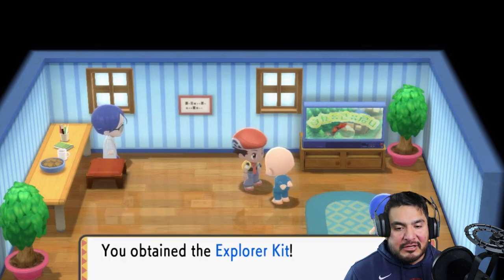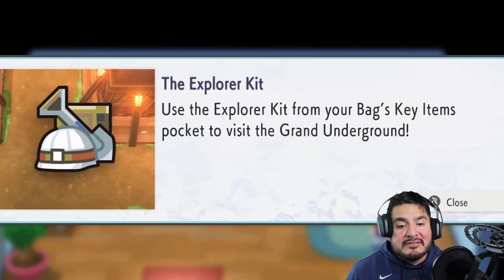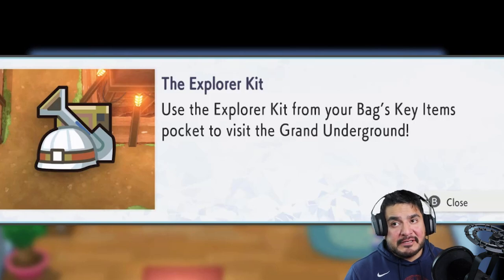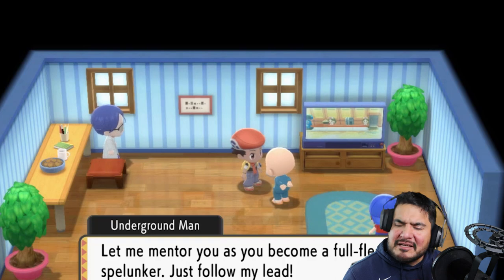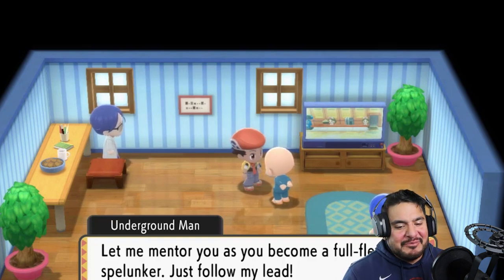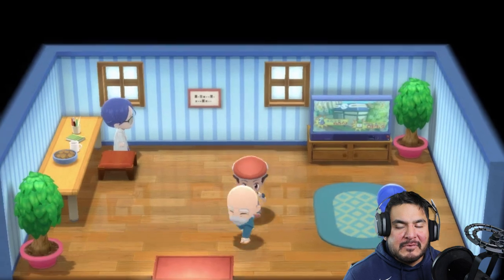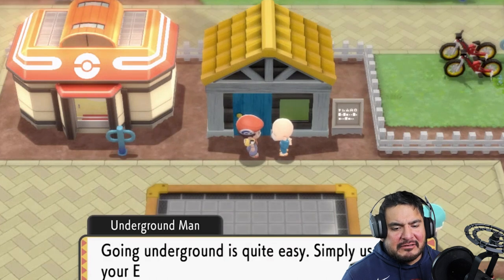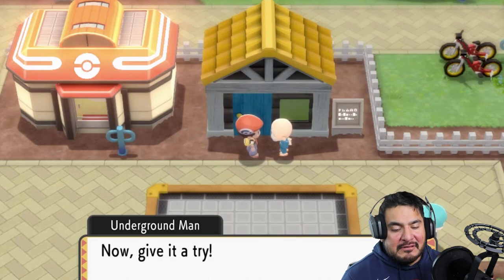Here we have the Explorer Kit. You can use it from your key items to visit the Grand Underground. In Pokemon Brilliant Diamond and Shining Pearl they changed a lot about the underground compared to the original games. The underground man wants to mentor us as full-fledged spelunkers. He says going underground is quite easy — simply use the Explorer Kit. It can't be used indoors or in a cave.